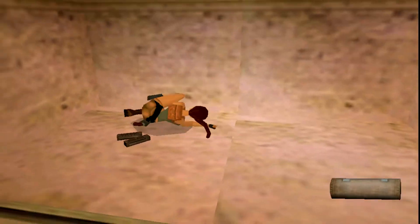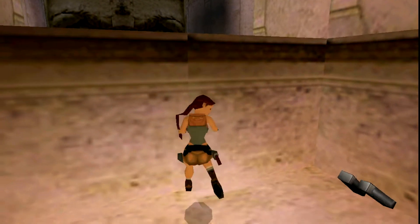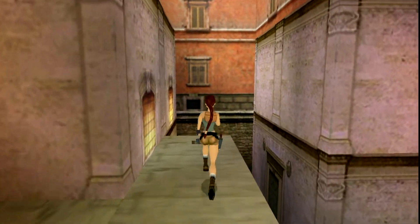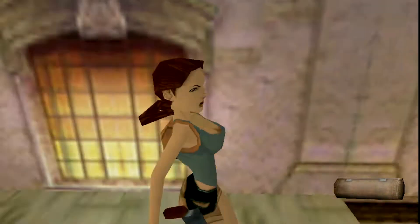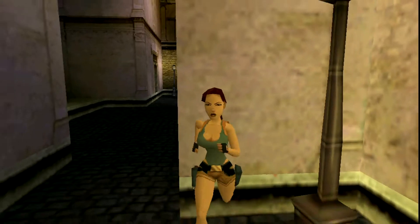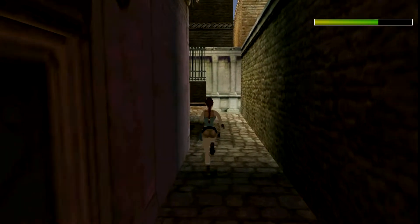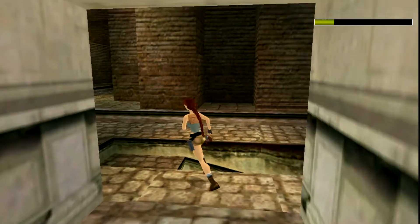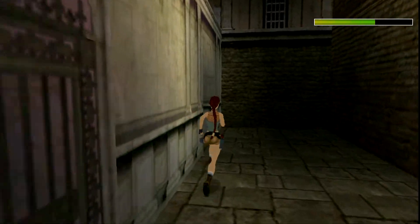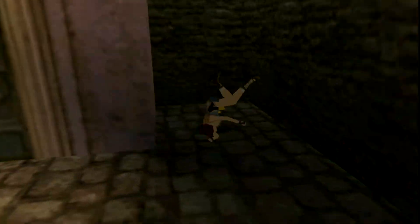Let's pick up this health pack and these uzi clips. We jump up here and get the health pack there as well. So the third and final secret of this level is back through here and down this way, through this door — and there's the secret. Bingo, pick it up.